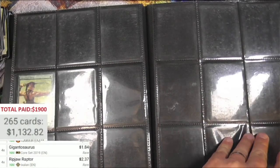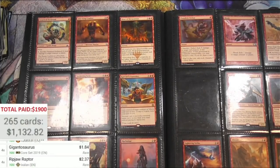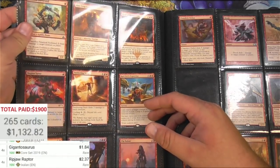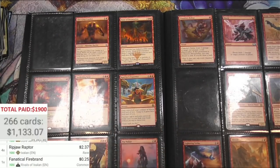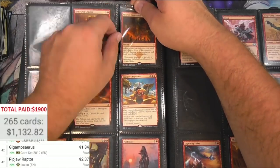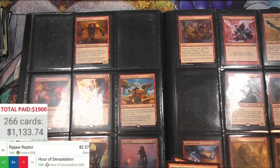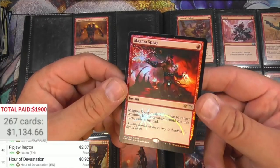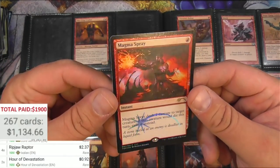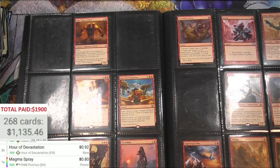OK, that's the end of green — here's the red. One second, I need a drink. Kenagle Firebrand — it's a common, not much, but I know it's seen some play. Hour of Devastation — there's two of them and they are 92 cents. Friday Night Magic Magma Spray — that's cool. I forget his name — just an 80-cent promo, it's good though.